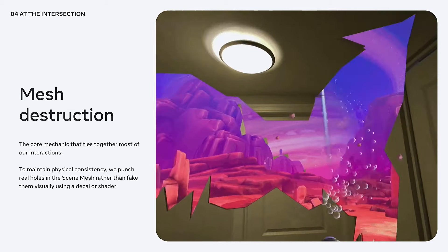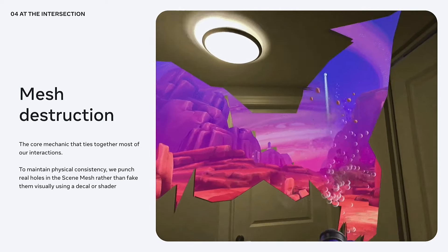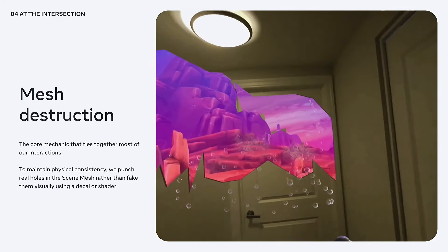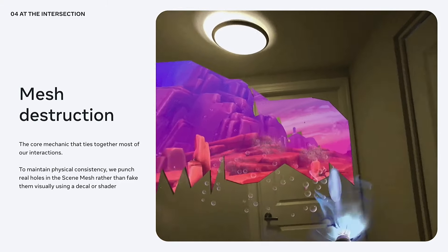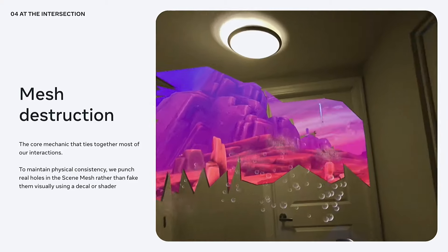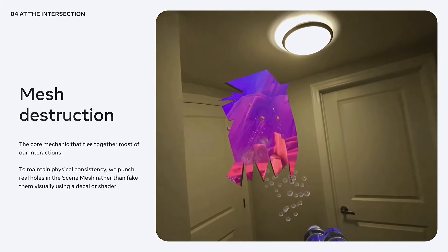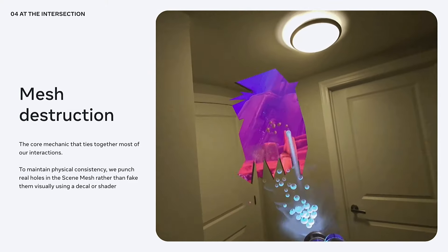The core mechanic tying together our game is the mesh destruction. Almost every reveal and interaction can destroy the scene mesh and reveal the interplanetary vista outside. Importantly, the player is not punished for breaking their walls — instead, we let them discover they can break walls and use that to their advantage when collecting approaching Puffians. This mechanic was present since our earliest prototypes. We implemented it initially with a quick prototype, then used off-the-shelf libraries, and ultimately had to write a completely custom system to achieve the performance we wanted.